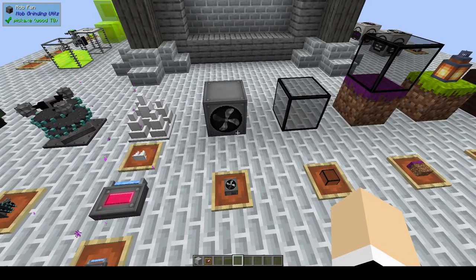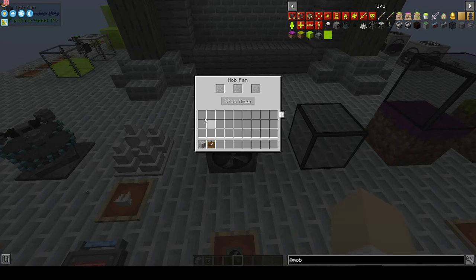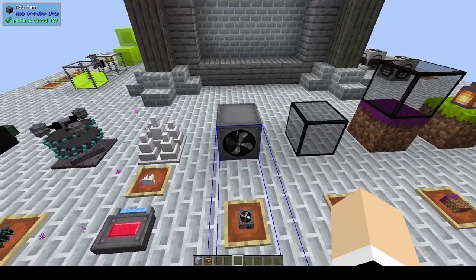To move mobs around you have fans. Again, there are upgrades and you can show the area of how far it will push items. Just give it a redstone signal like a lever to turn it on.